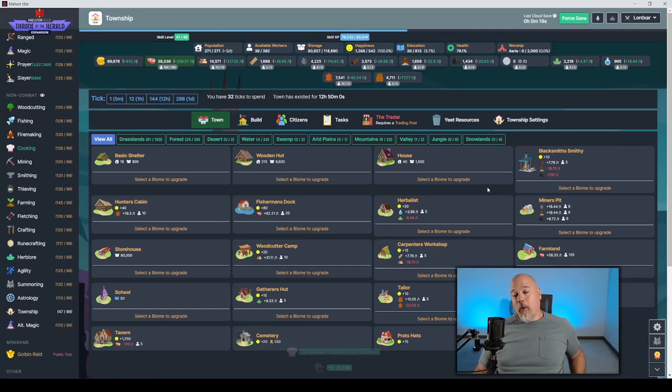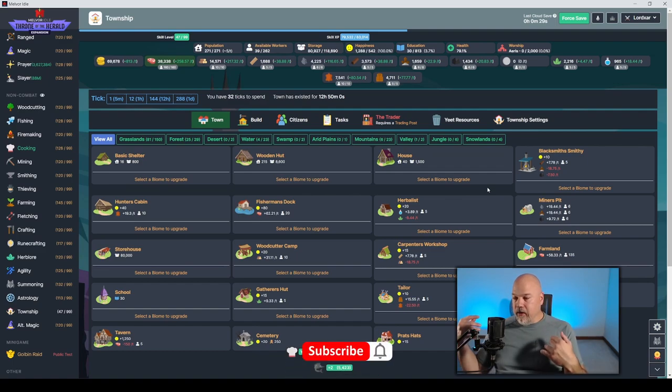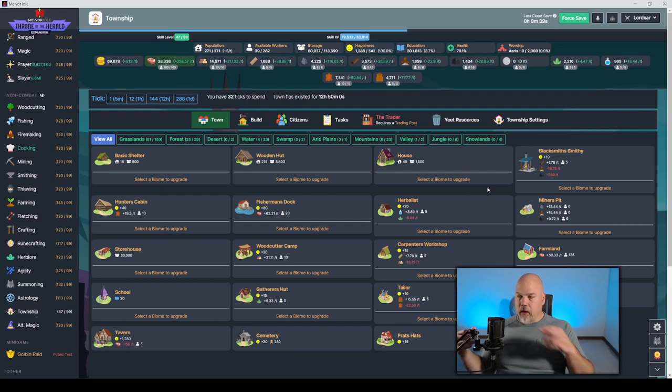Welcome back. Today is patch day — we get the astrology rework, modding, and Township. I spent a chunk of today looking at Township and seeing how it worked, and I wanted to get a video out. This is a very different and kind of interesting skill; it does not work the way other skills work. So let's dive into this one.